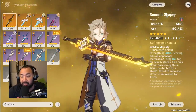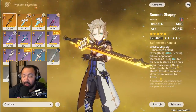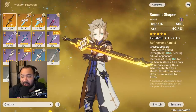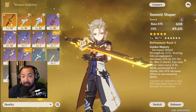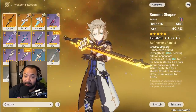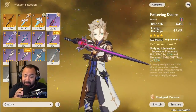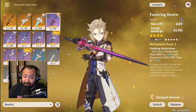If you're curious which weapon to use: TLDR — for ease of use, Harbinger of Dawn. Once you have the gear and if you're whaling, Summit Shaper. If you're somewhere in between or just like the design, Festering Desire. Thank you guys so much for tuning in — if you have any other questions, comments, or concerns, let me know in the comment box below. We'll see you guys in the next video. Peace.